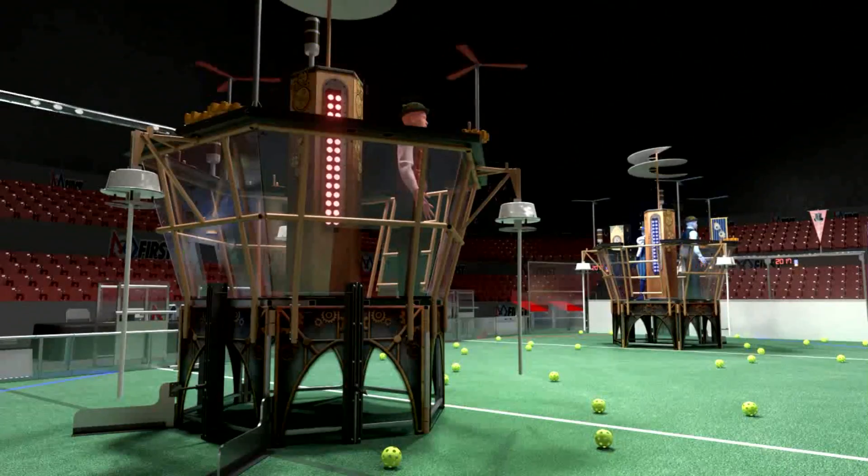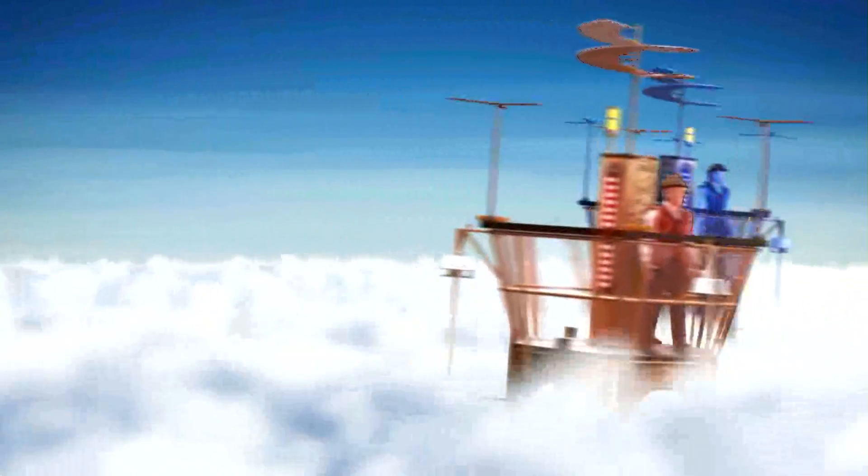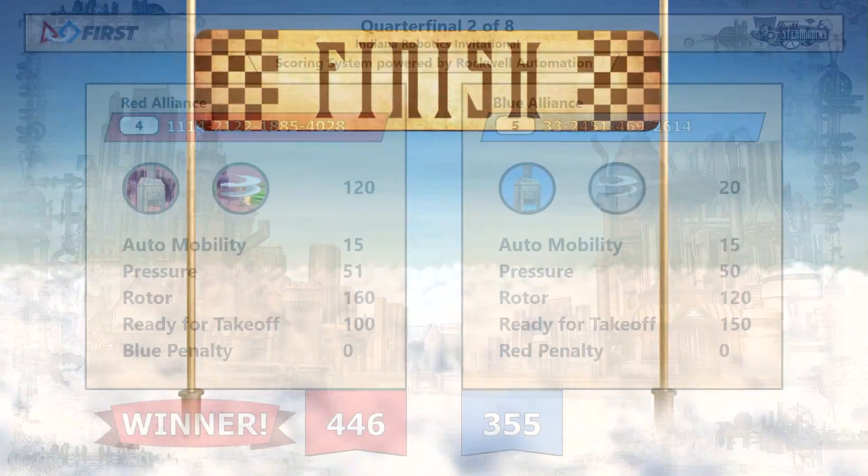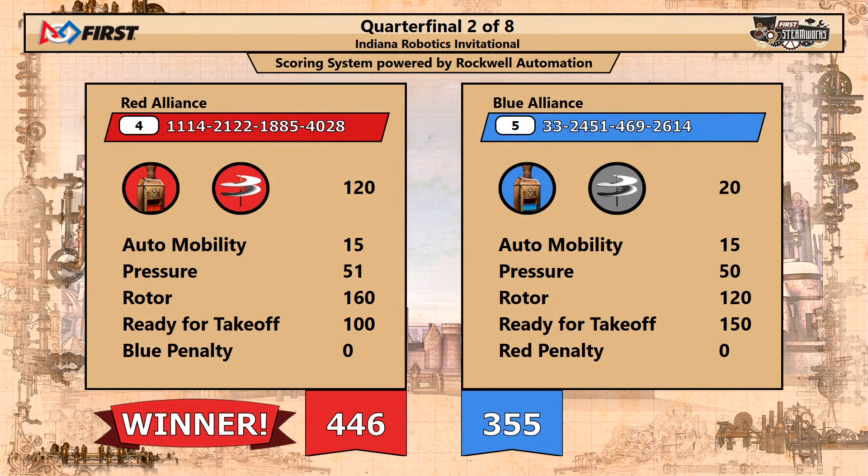So even though blue got all three of their robots hanging, red is going to take this first match and go up one to nothing. Score: 446 to 355. Getting those four rotors spinning is a big deal in the elimination rounds because you get a 100-point bonus. That made the difference in this match, and the red alliance goes up one to nothing.